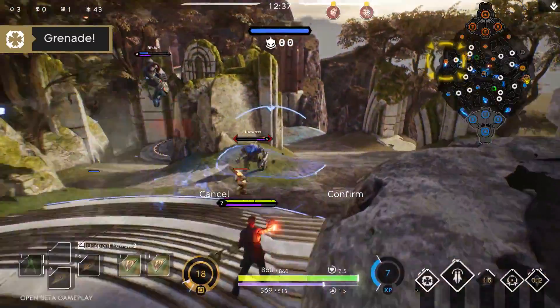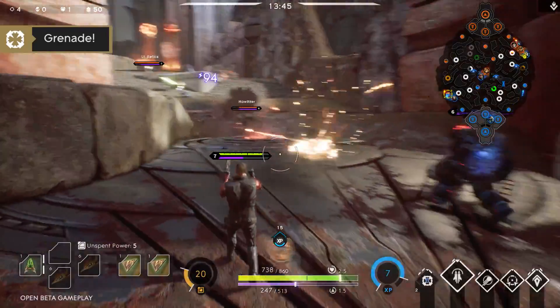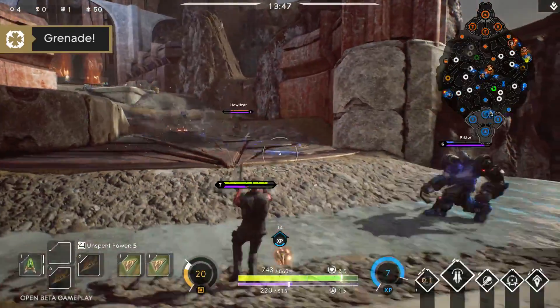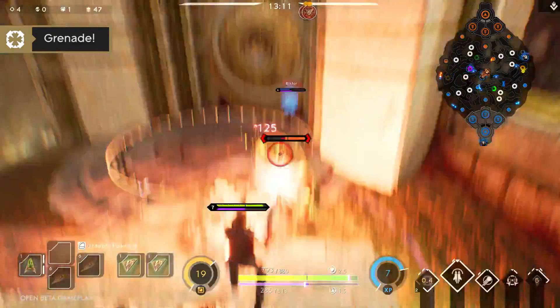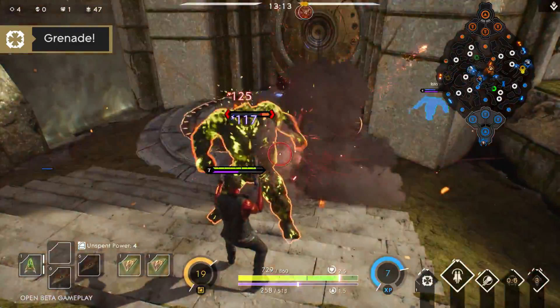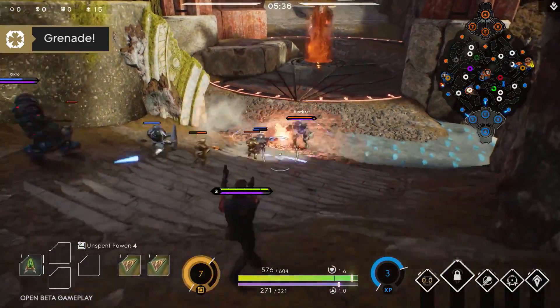When you need to blow stuff up, use Grenade. Grenade holds three charges that can be fired out once every second. These charges refresh on a short cooldown, so you can use all of your grenades to level an area, or fire them out every so often to deal quick bursts of damage.